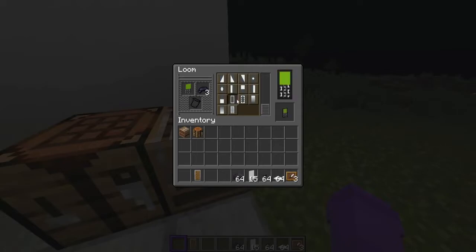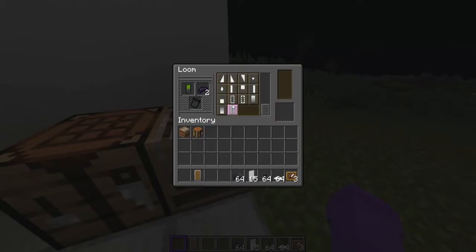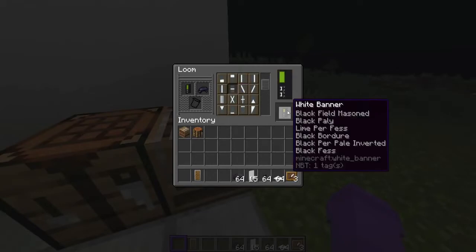Next, what you need is a border around it, just like that. Next, what you need to do is look for this one here. And then finally, what you need is this one.